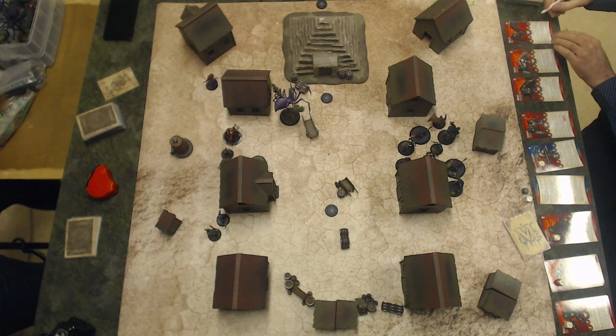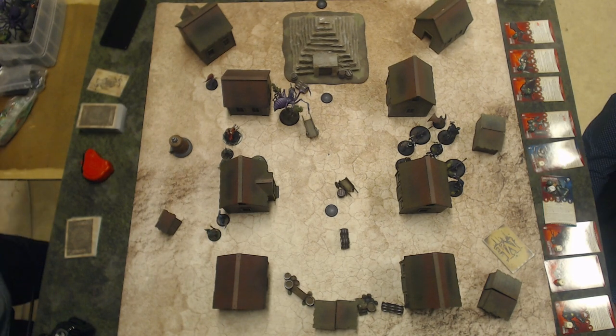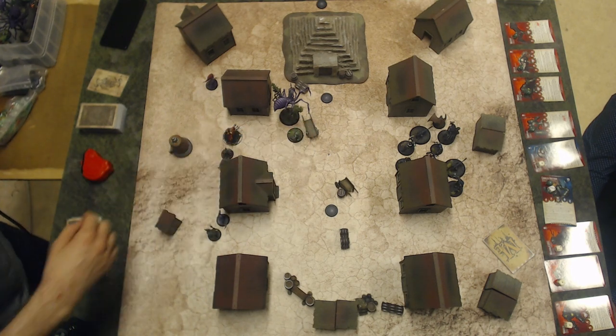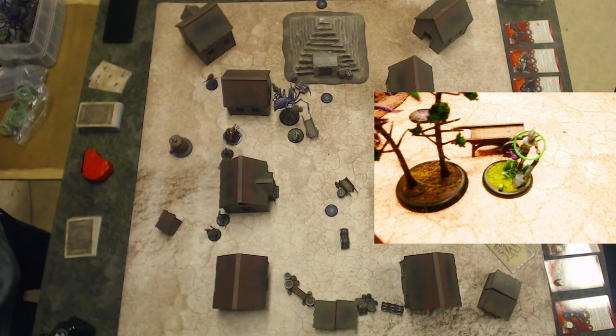Asami activates Obsidian Oni. First action, charge. Because of Asami's ability, it will be a place effect which will trigger the Lady Yumi. Last action, focus. Green rubber bands mark how much focus you have.